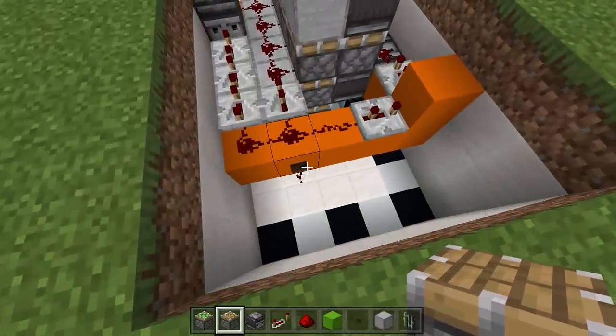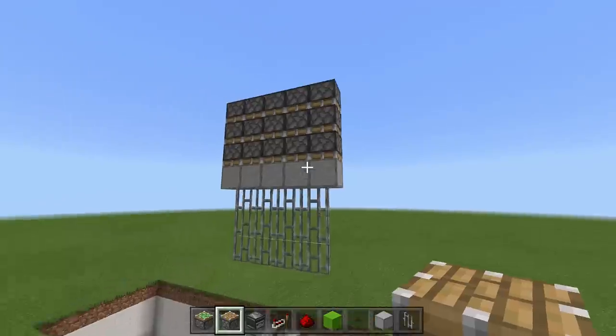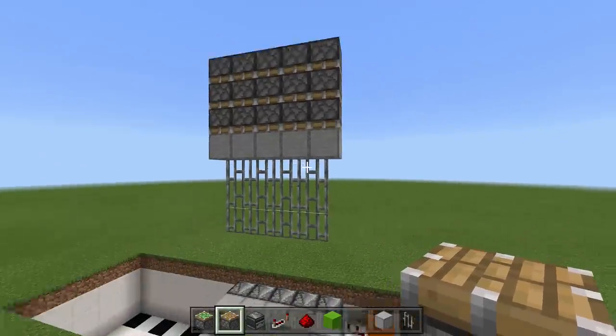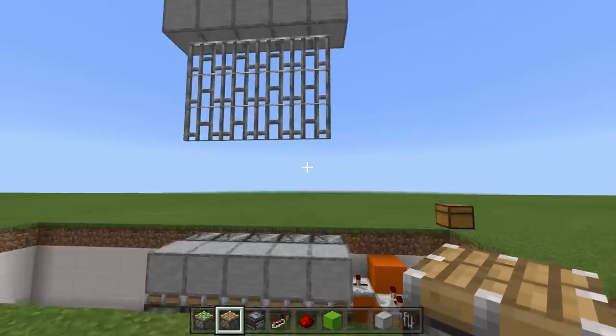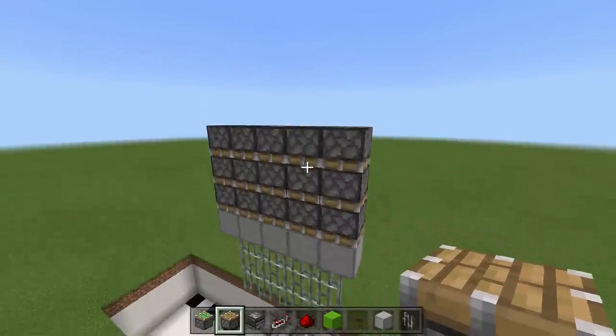To figure out the redstone for the top pistons, click our button one time — that'll push the gate up so we can see exactly where these pistons need to reach. As you can see the gate is completely open; we can walk right through it. Now let's go up and add the redstone to push the gate back down.